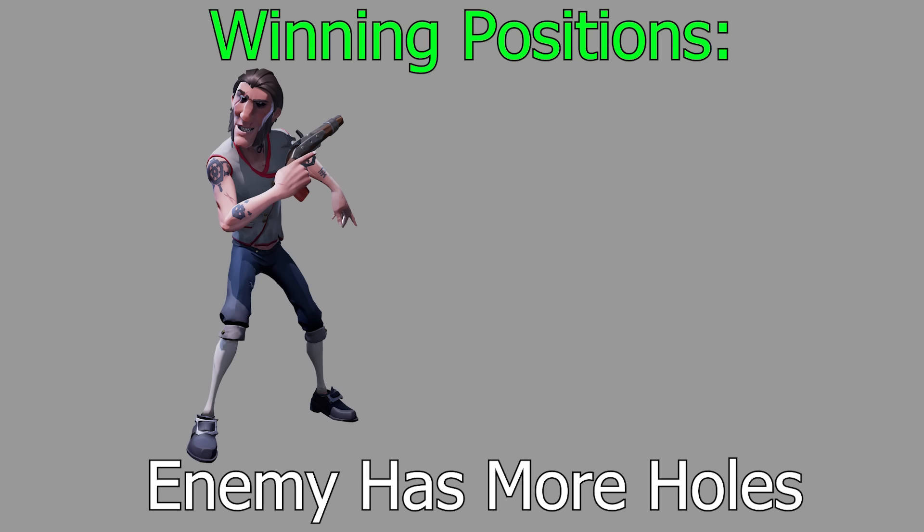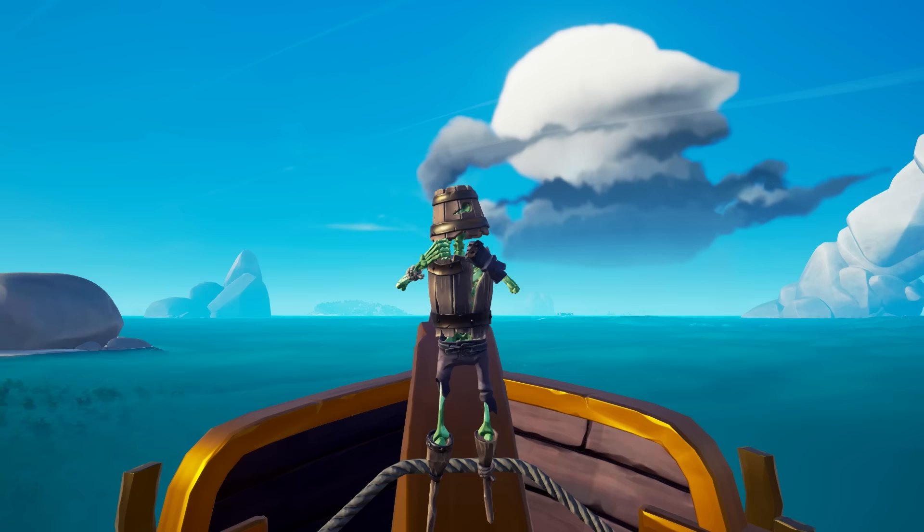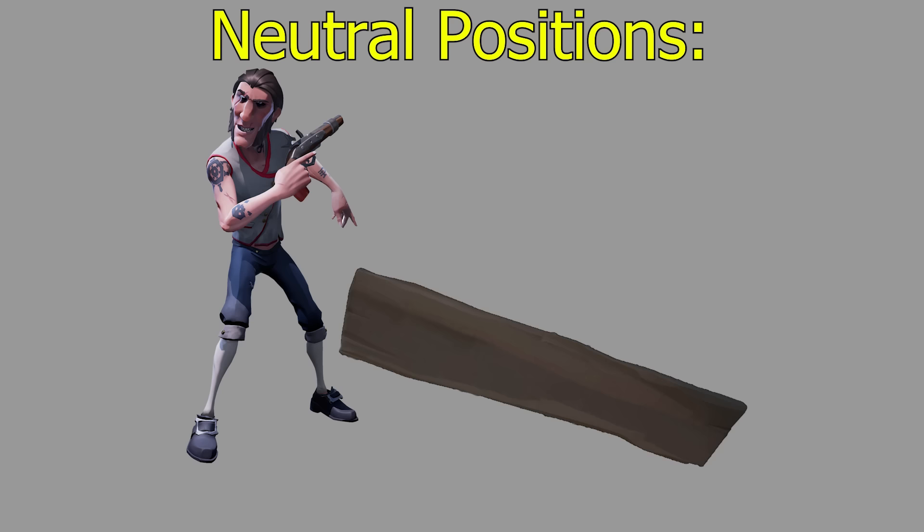For the final winning position — when you simply have more holes on the enemy than they have on you — you need to keep up the pressure and try to kill the enemy or get their mast down to put yourself in a better winning position and go from there. Now let's talk about neutral positions, meaning you and your enemy are on an even playing field. If you are both fully repaired with neither of you dead and both masts up, you need to try to get yourself into a winning position.